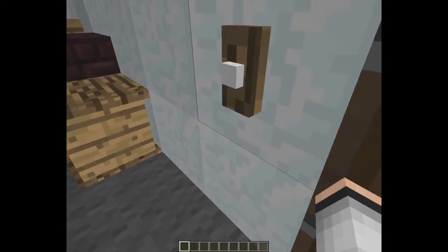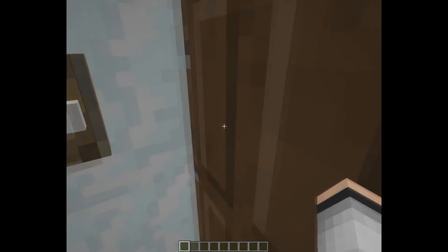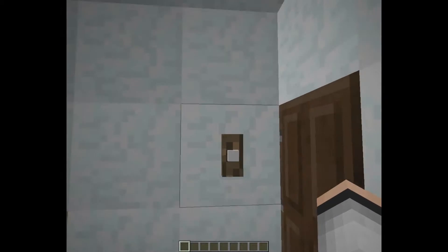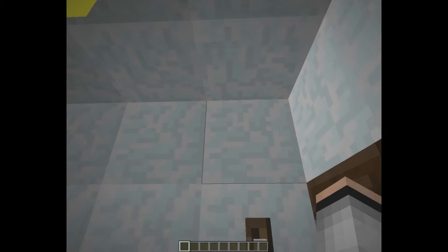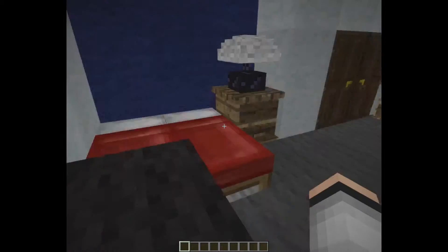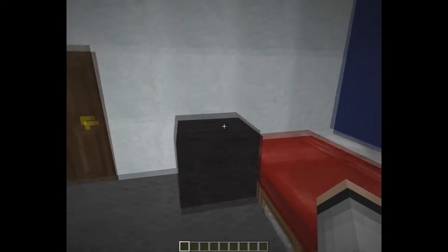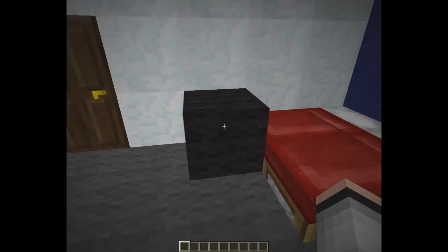So we got a door right here. We got the light switch. FYI, the snow is supposed to be like white paint, and the blue wall over there is supposed to be pink. We got the gray carpet and then that speaker — I have a sound system in my room with one speaker here.